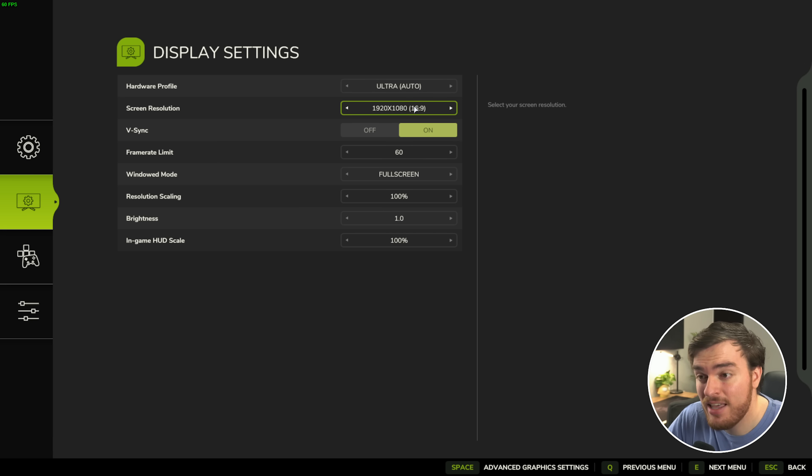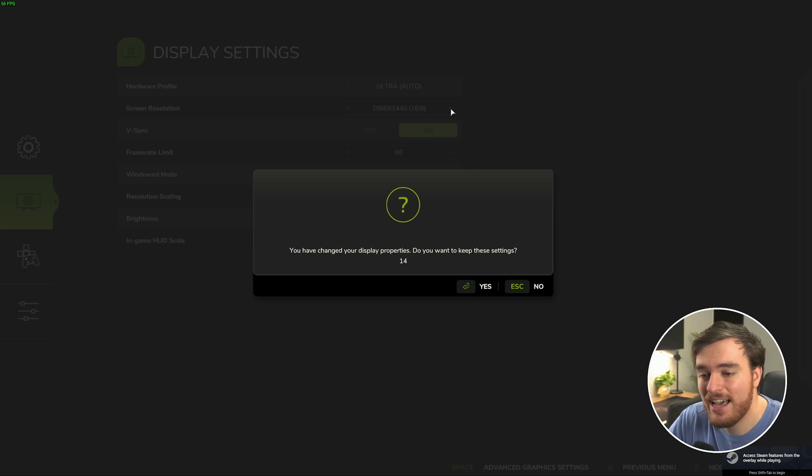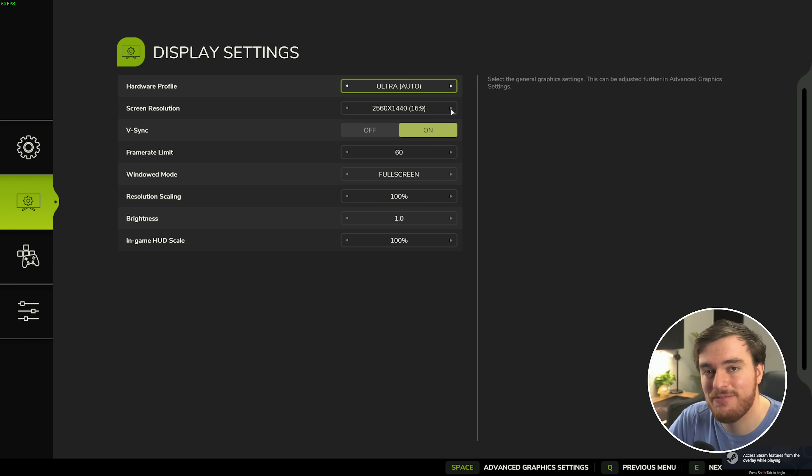Looking at screen resolution — things were super blurry because the resolution didn't match my display. I have a 2K display, so I'll be cranking it up to 2K. I could even go ultra-wide on this monitor, but it won't look good on YouTube. After applying with Enter, the game restarts and everything looks infinitely better. Make sure your screen resolution matches your display.